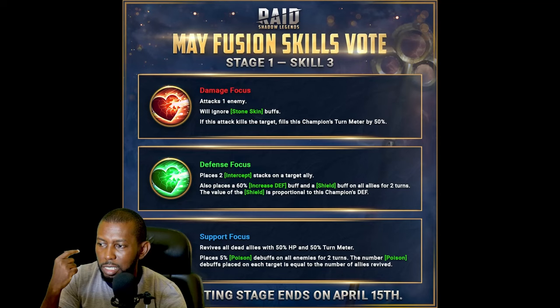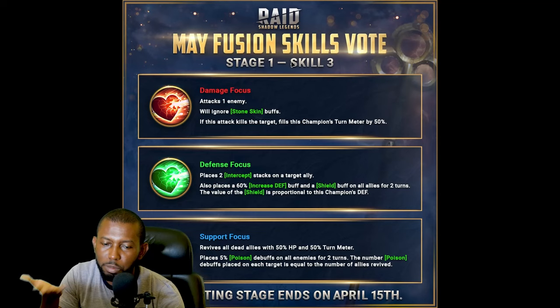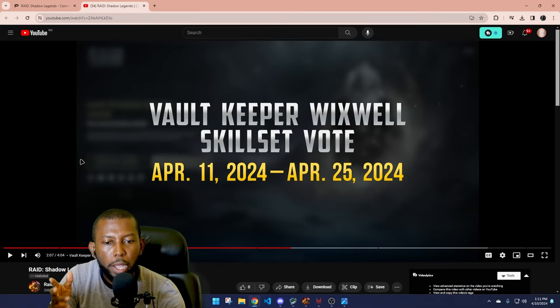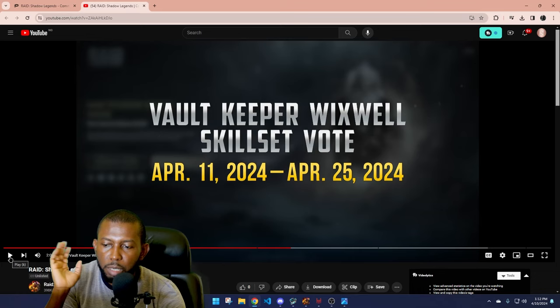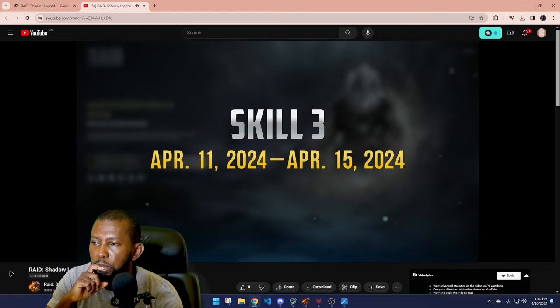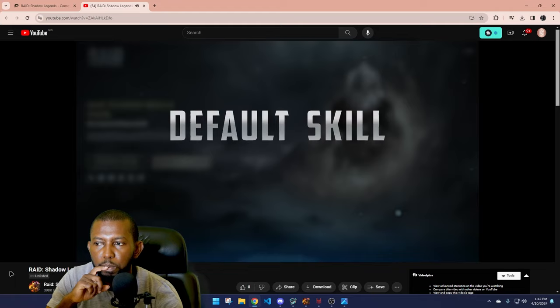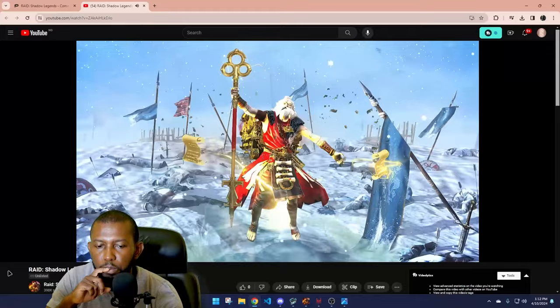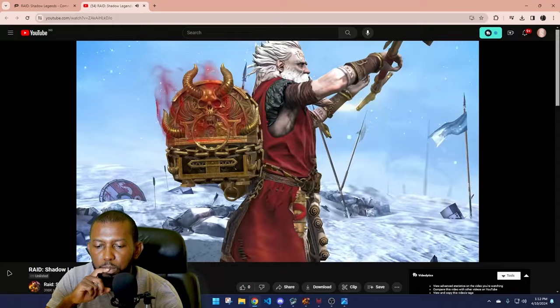There will be four rounds of voting between April 11th and April 25th, where you'll vote between three options for each of his four skills. Today we're just explaining what's available — this graphic for his A3 skill. Each round will feature a damage-focused option, a support-focused option, and a defense-focused option. The first round is for Wickswell's third active skill, which acts as the cornerstone of his kit. After that, you vote on his second active skill, then his default skill, and finally his passive.